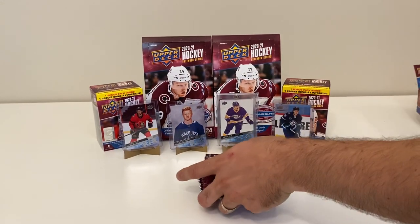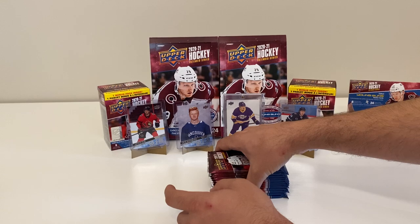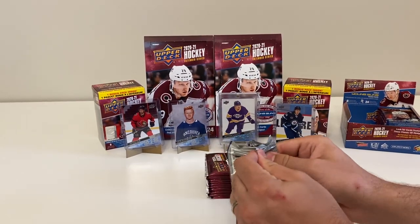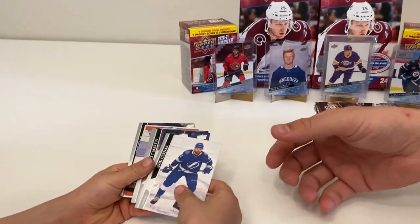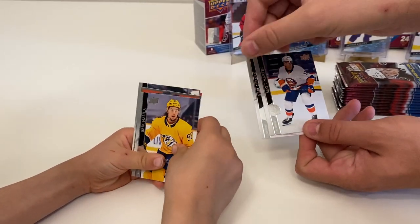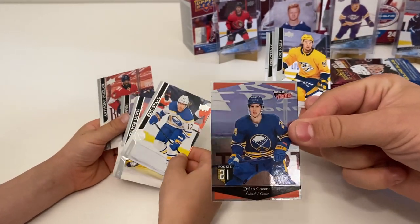We're just going to take the stack and go one pack each at a time. Do you want the first pack or the last pack? First pack. Pack number one for me. We've got an Eric Cernag, Matt Martin, Eric Holla, and an ultimate victory of Dylan Cousins. That's a good one, and a new one for us. That's awesome.